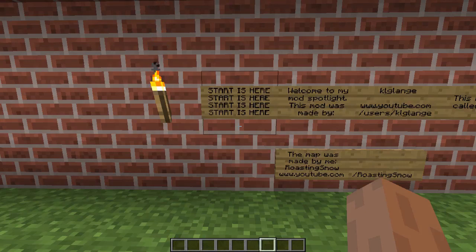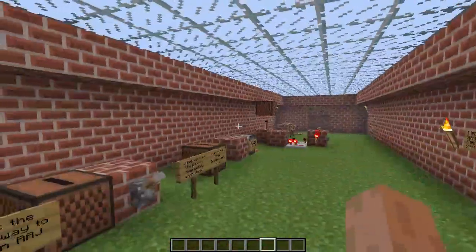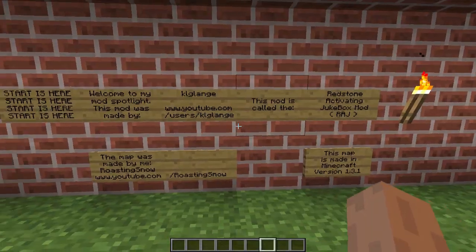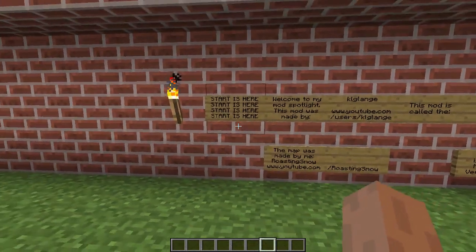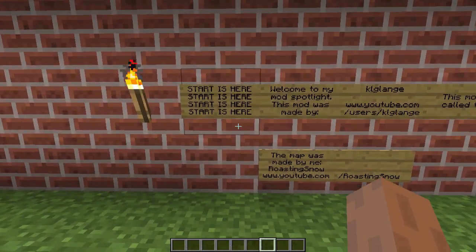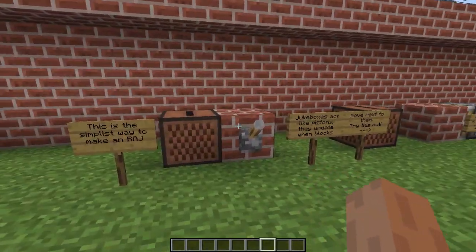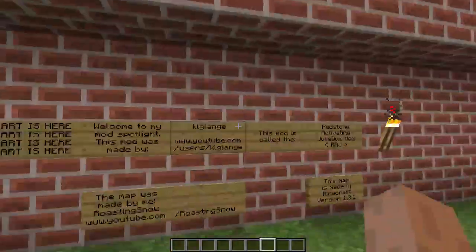Hello and welcome to my first mod spotlight! I'll put this world download in the description so you guys can see what this is. I'm doing a mod spotlight of the KLG Lanes RAJ mod — Redstone Activated Jukeboxes. It's pretty simple: that's all it does, it just activates jukeboxes with redstone, as you can see.